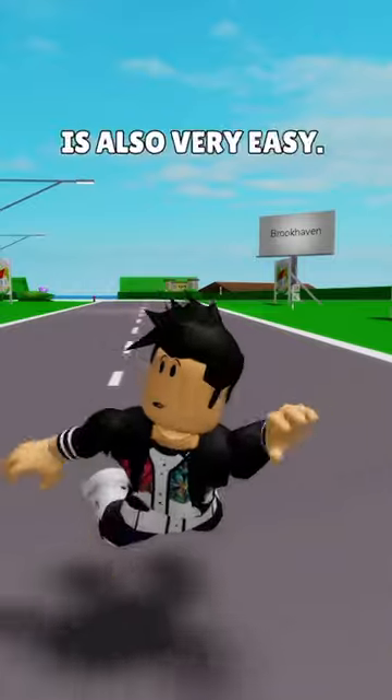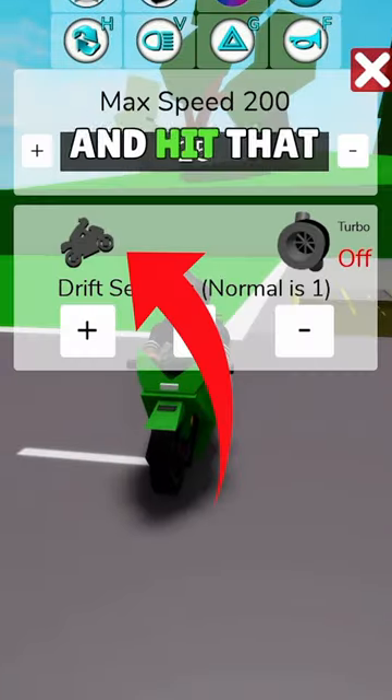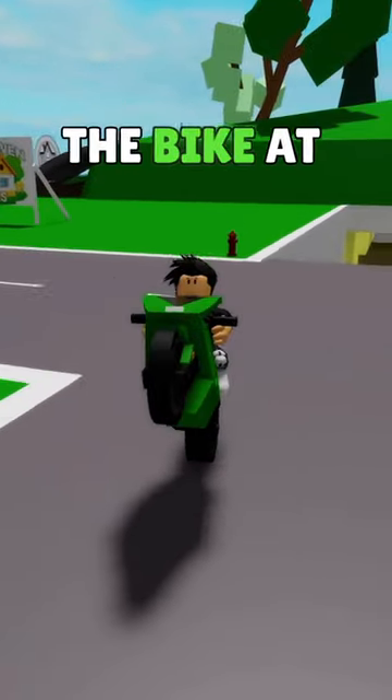To wheelie the motorcycle at Brookhaven is also very easy. I need to put on a motorcycle, click the speed button, and hit that button. It worked. That way, I'm wheelie-ing the bike at Brookhaven.